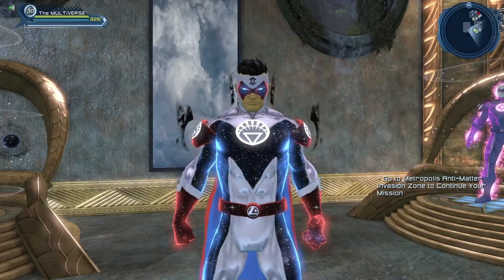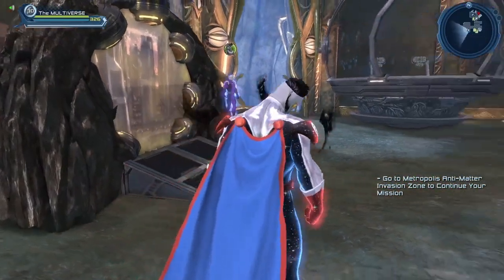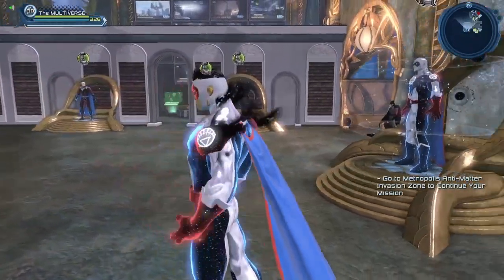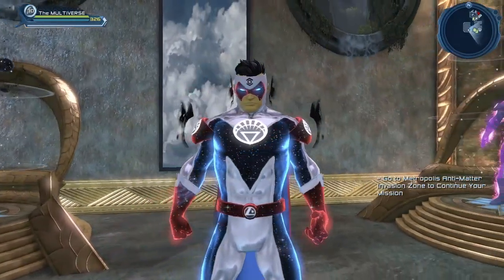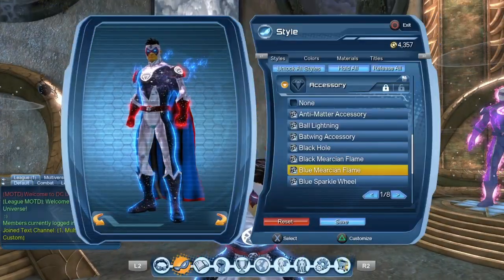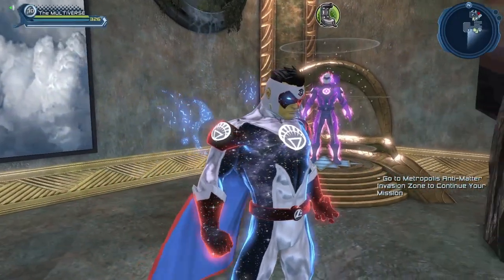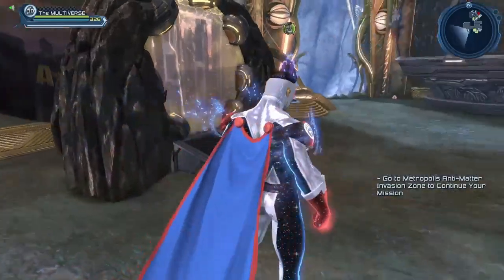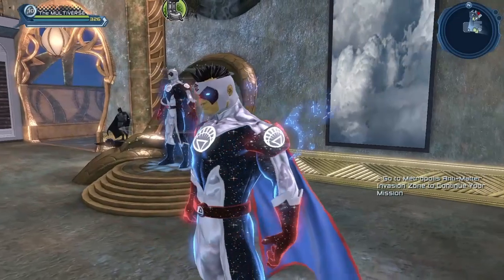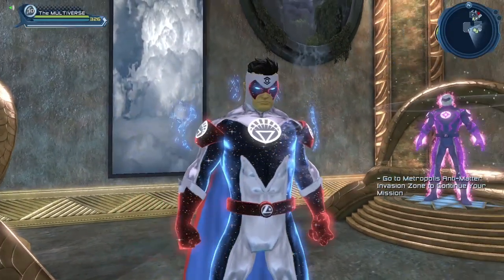The black Murky and Flame seems to be the most popular of the bunch — at least last time I checked on the broker, it was the most expensive. Next we have the blue Murky and Flame. Each accessory is color-locked, so if you want a specific color for your accessory, you're going to have to find the specific accessory that has the color you're looking for. Right now there are eight accessories, so eight different colors.